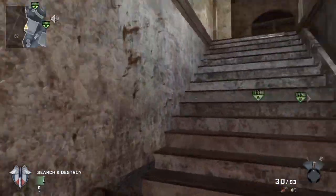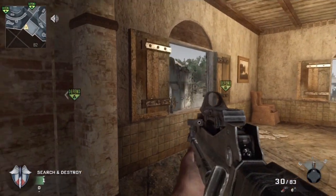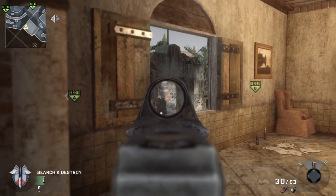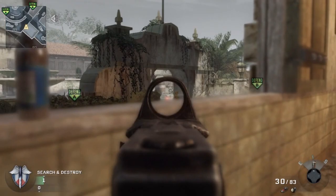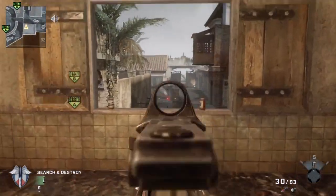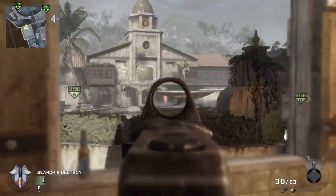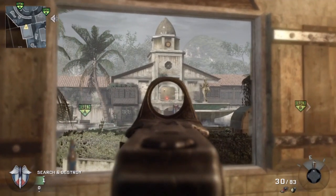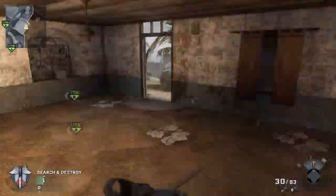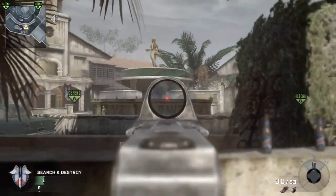This building in Search is really important — most pro teams will put a player up here. You get a nice easy shot right to connector from here, and you can get a nice head clip. That is a pretty good spot. Obviously you can view C Street also, so this area is really important. You can also spot people on balcony or spot people going down these stairs.